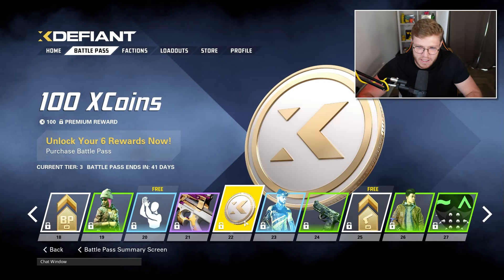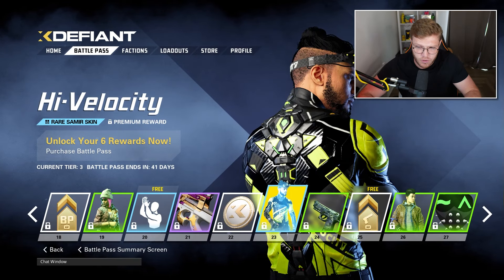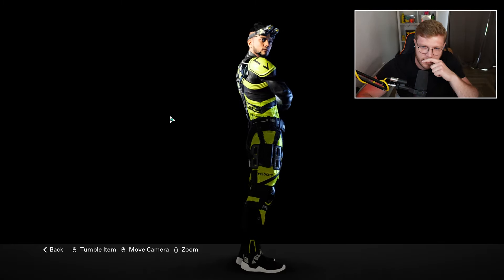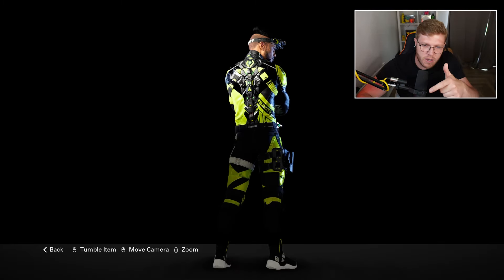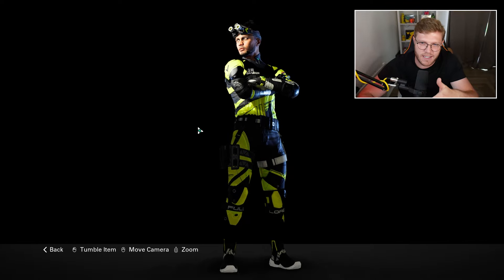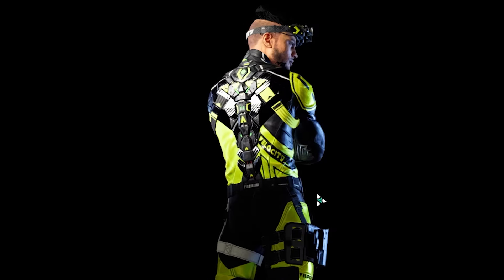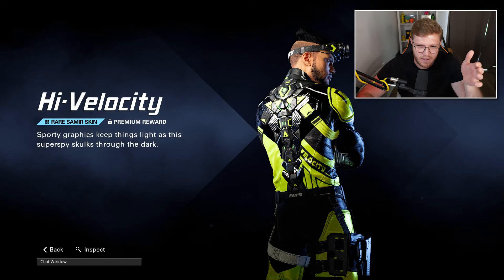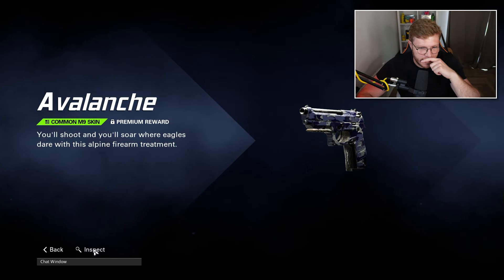Then we get some more coins, taking us to 400. We've got High Philosophy - you know what, this kind of reminds me of Mirage from Apex Legends. I don't know if it's just the colorways or the way it was standing there, but it just instantly reminded me of Mirage.